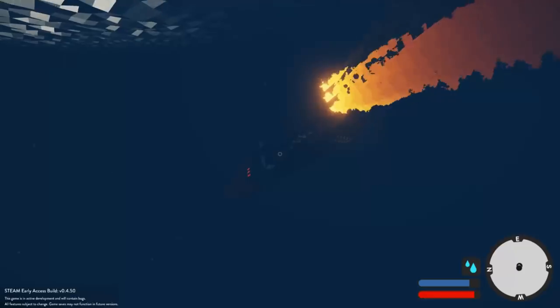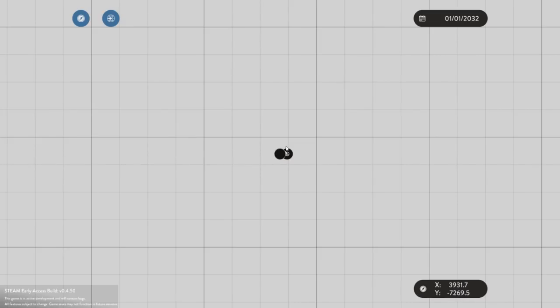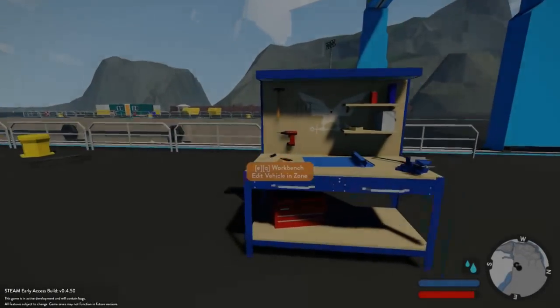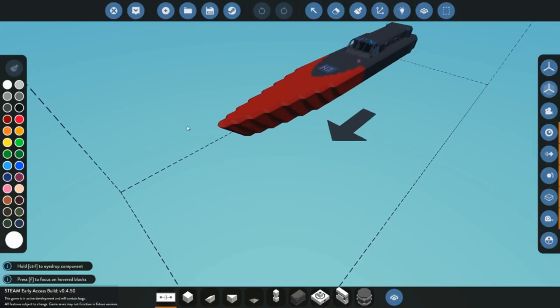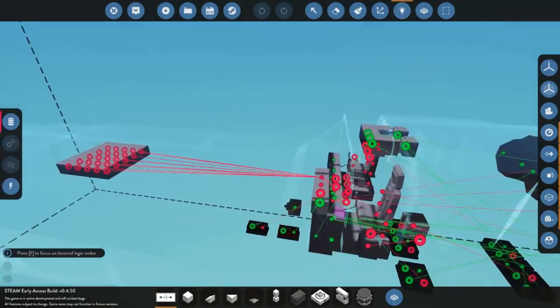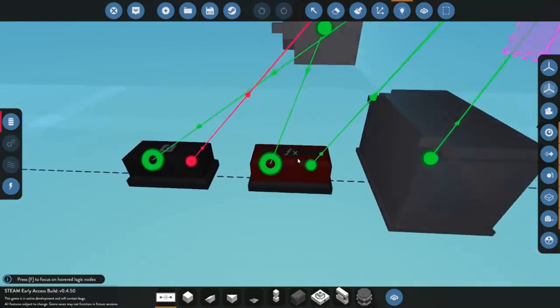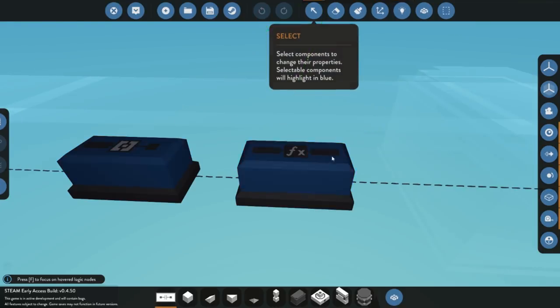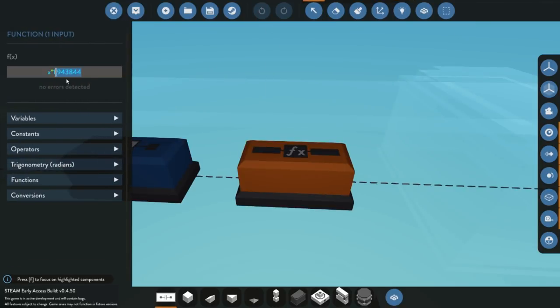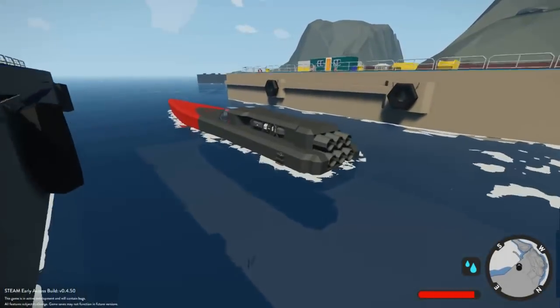The speed knots value display goes to this function right here, and it's times 1.9. So let's make it times one and see how fast this boat is actually going in meters per second. It's not too bad to fire up, and maybe if I wasn't destroying the throttle going as fast as possible it might have been controllable on turns.